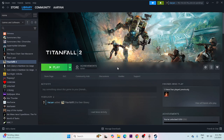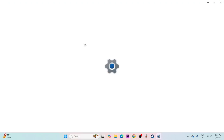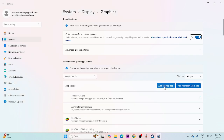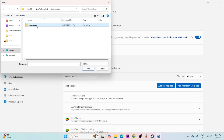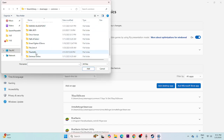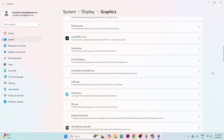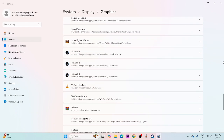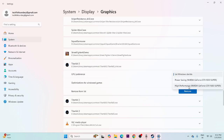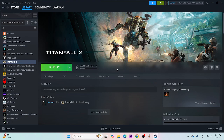If there's still an issue, run the game on the dedicated graphics card. Search for Graphics Settings, click on it, then click Add Desktop App. Navigate to Local Disk E, steamapps, Common, Titanfall 2, select the executable, and add it. Scroll down to find it in the list, select it, click Options, and change it to High Performance. Then try launching the game.